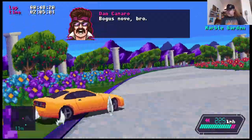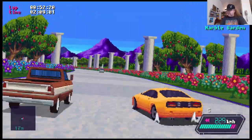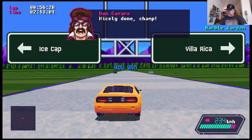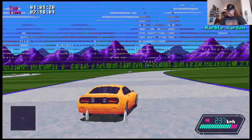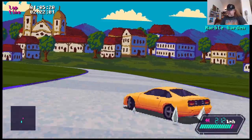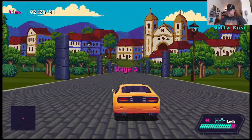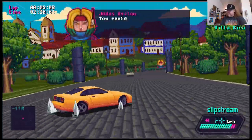Again with the trash talk. I win that one! Let's go to the Villa Via Rica — ooh, fancy! I love it! I think I chose the right one. I'm curious about the ice one next — I can do the ice one next time, just gotta remember how to get there. I like those side visuals and all that.